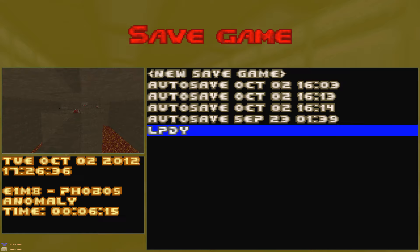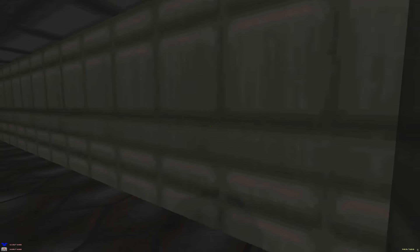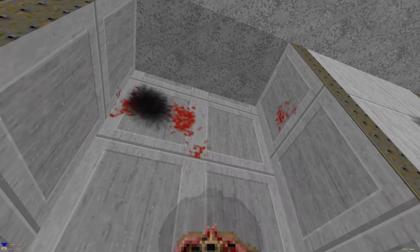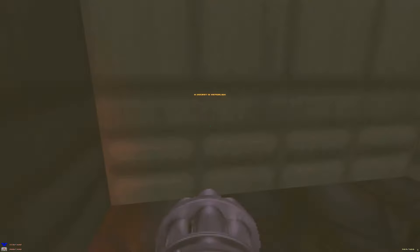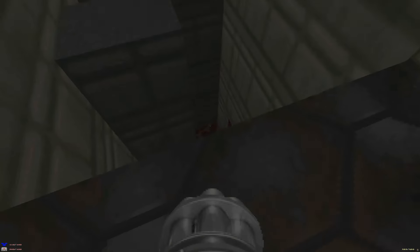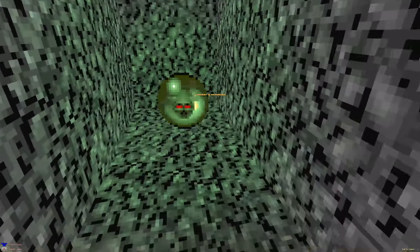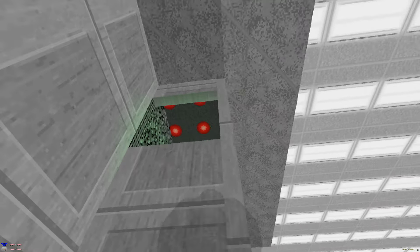To grab this soul sphere you actually need to strafe run along here — I usually don't grab it the first time. I think it only warps you once or something. More cell packs down there, and there's an extra teleporter in case you get stuck. This teleports us to the other side — more rockets and an invulnerability. And that's the other side.